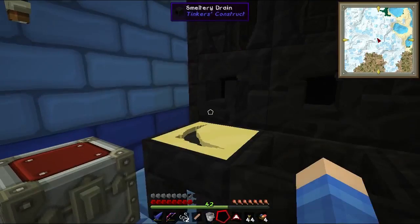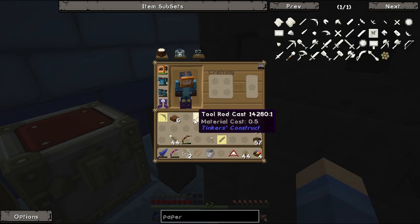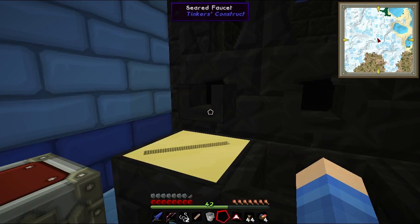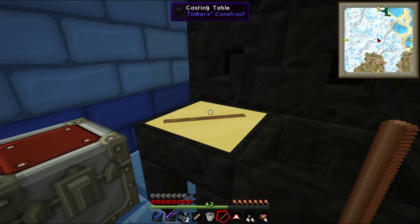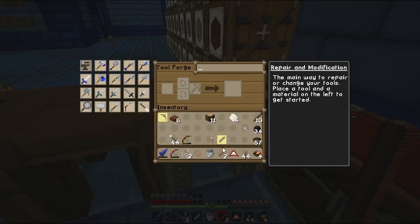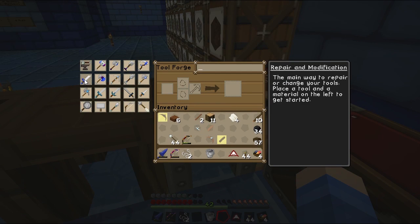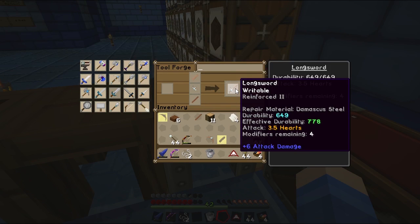Let's make a pickaxe head. How much stuff we got in there? I got enough. And then two tool rods I guess. What is a pickaxe made out of? It might be a tool binding — we'll see. Okay, tool builder. So we have our sword — longsword, there we go.